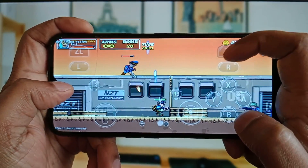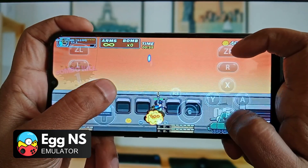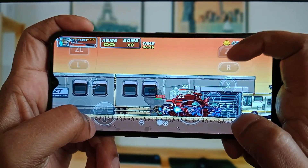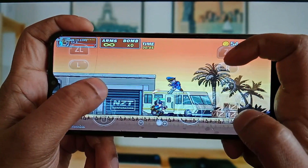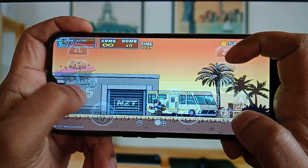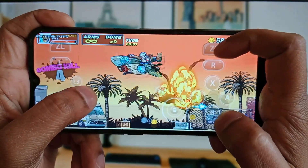Our next emulator is Egg NS, which is perhaps the most underrated in its category. Egg NS lets you play notable titles like Pokemon Let's Go, Super Mario Odyssey, Pokemon Sword and Shield, and The Legend of Zelda. It works on Android 11 and later. Egg NS is available on the Google Play Store, but it's recommendable to also install the SwitchDroid folder on your Android.